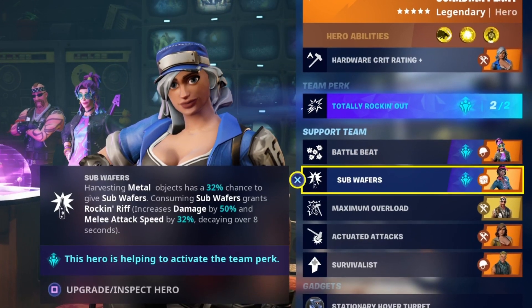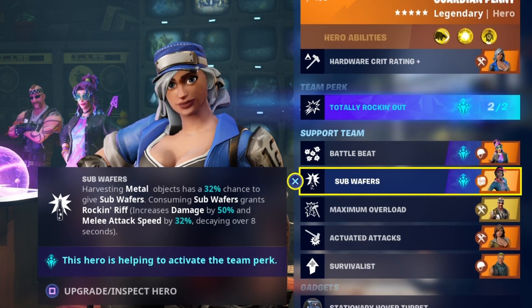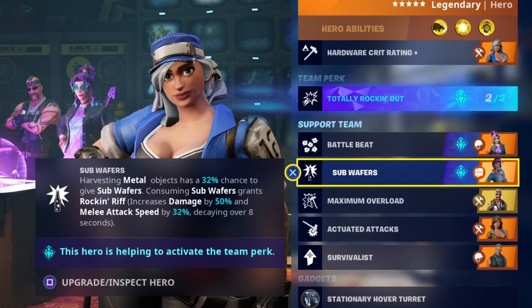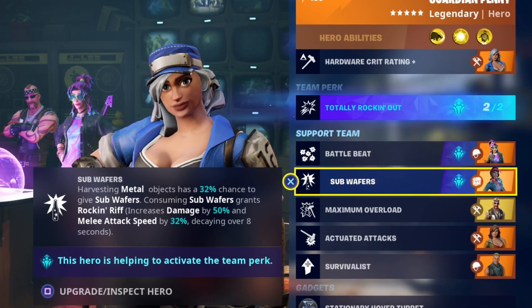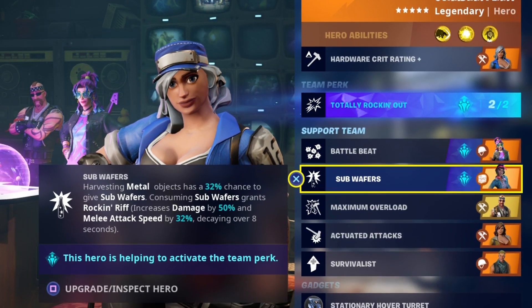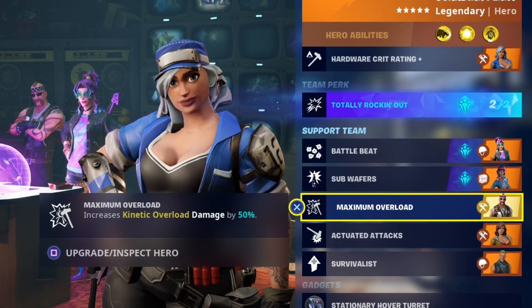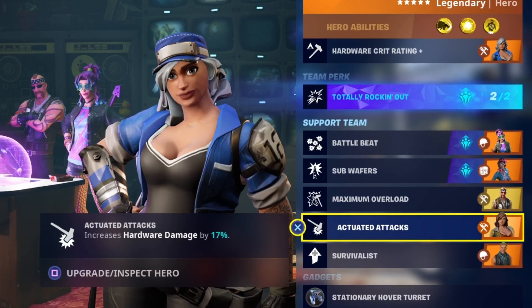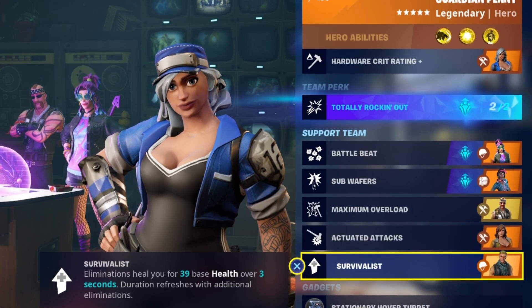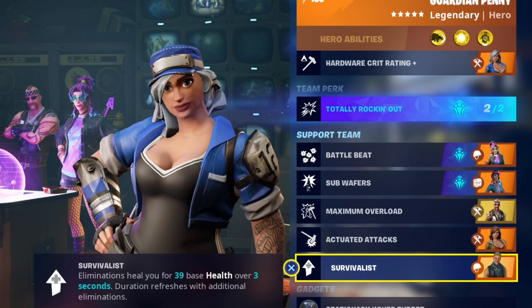We have Sub Wafers as well, so harvesting metal objects basically gives us a Sub Wafer we can consume - it's much better for testing when I want to activate Rocking Riff at that exact moment. It did get a nerf and doesn't seem to have a 32% drop chance anymore, but we'll get some Sub Wafers. We have Maximum Overload to increase kinetic overload damage by 50%, Actuated Attacks to increase hardware damage by 17%, and Survivalist so there's even less chance of going down.